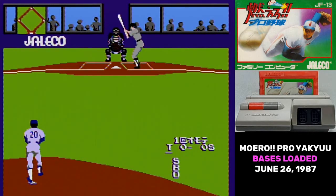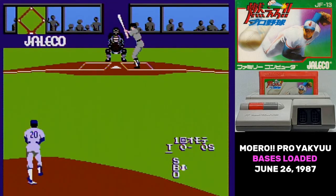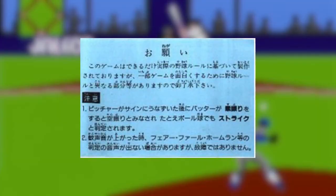The reason for that drop-off is those 1.3 million people got home, opened up their copies of Moero Pro Yaku, and discovered one of the buggiest messes ever released. It was so bad that Jaleco put a piece of paper in the box explaining the bugs.